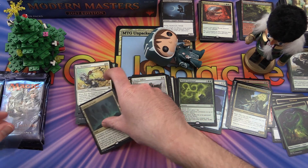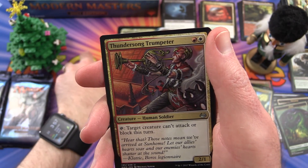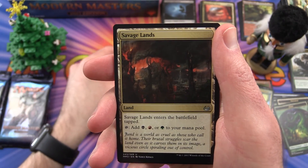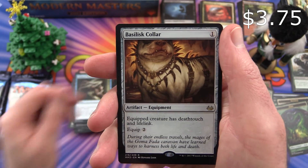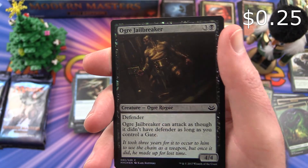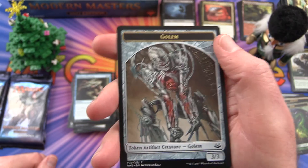Getting all the big hits so far. Uncommon is a Thundersong Trumpeter. Ancient Grudge. Savage Lands. And the rare is a Basilisk Collar. And we also get an Ogre Jailbreaker foil — English is hard sometimes. And a Golem Token.